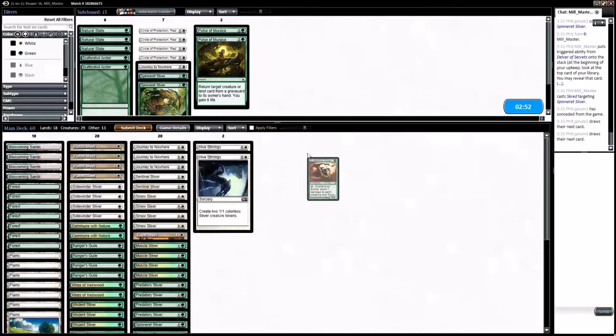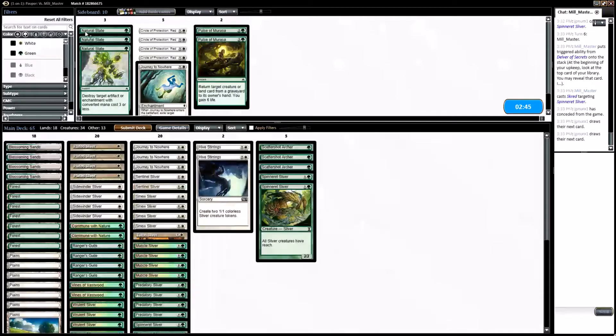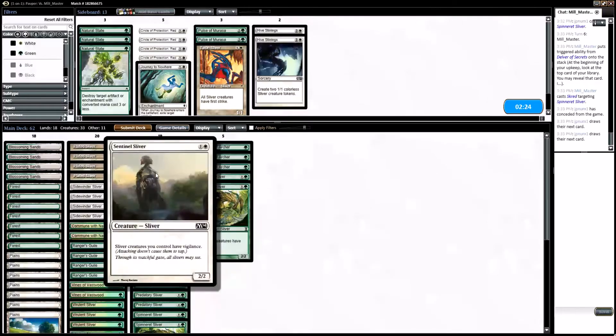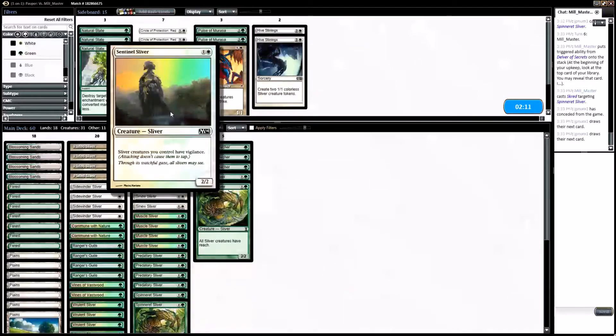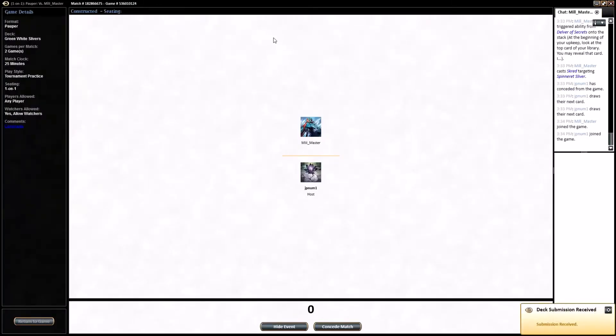Against the flyers deck, Scattershot Archer's pretty good, right? Some more Spinneret Slivers. I don't need Circle of Protection: Red, I don't need another Journey — let's cut Hive Stirrings. Sidewinder Sliver is good. Actually maybe I cut First Strike Sliver. Predatory Sliver's too good to cut. Let's keep one Vigilant Sliver and take out a Journey to Nowhere — try it like that. Let me know down below how you guys would have sideboarded.